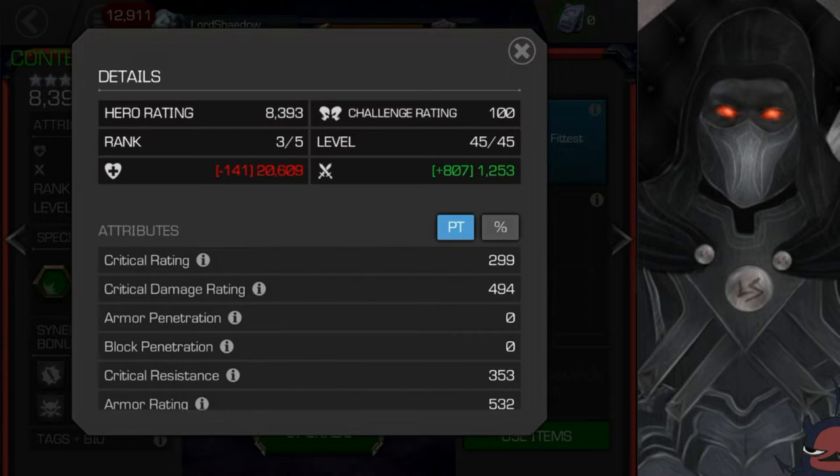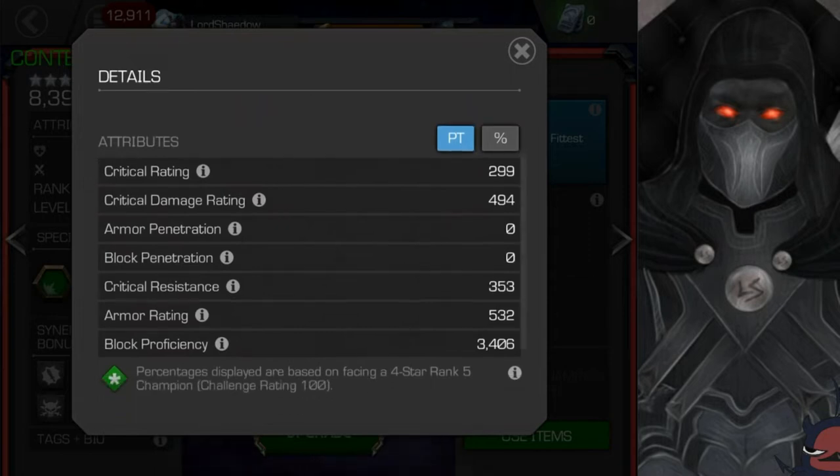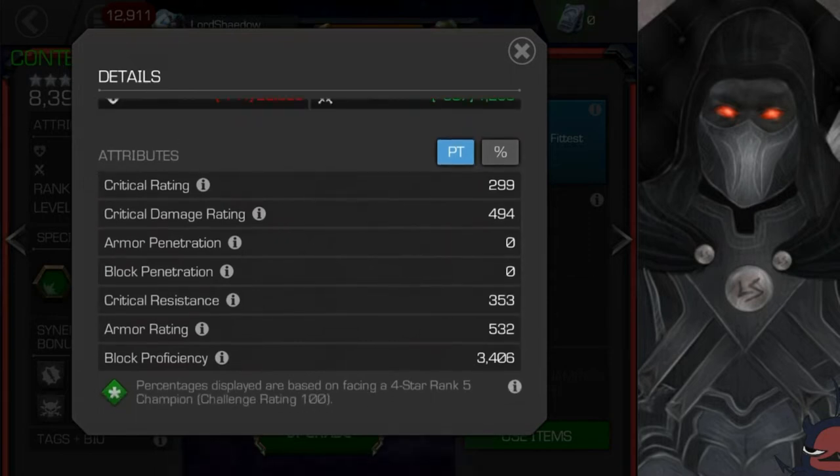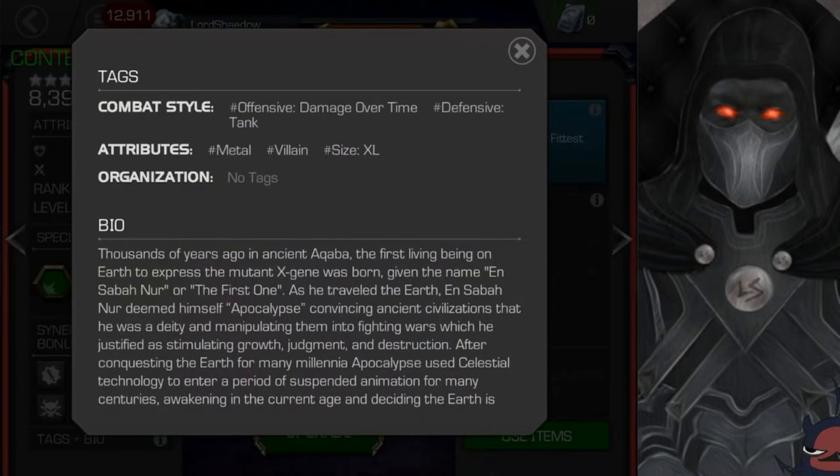You can see his health and attack — I am running suicides, so bear that in mind when looking at his damage. His crit rating does not impress me. I like the crit resistance, so it looks like he's going to be a little tanky. He has a good armor rating and block proficiency as well. All three of those combined are what you want to look at, and combined they make for a fairly tanky champion.